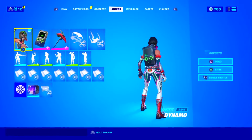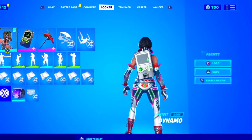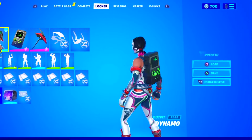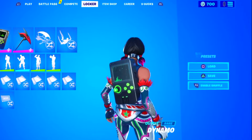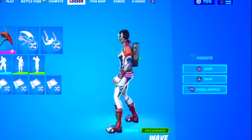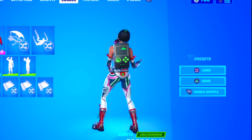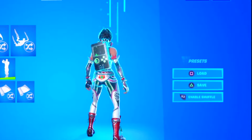Moving on with the ninth combo, we have the dynamo skin alongside the gameplan backbling from season 10 and the green variant of the mech axe from season 9. I personally like the greenish color scheme for this combo. Gameplan isn't really the perfect backbling, so if you don't like it, you can use the combo without a backbling, or you can use rainbow clover instead of gameplan.